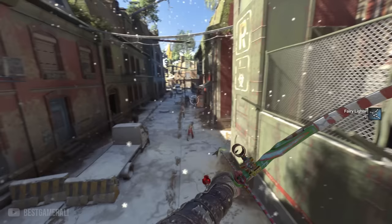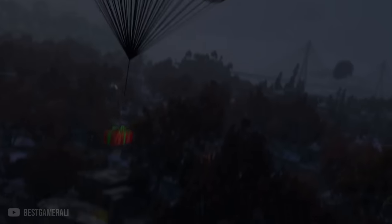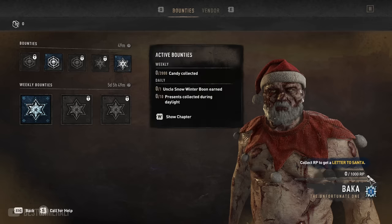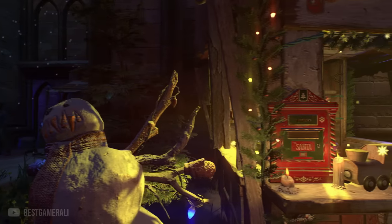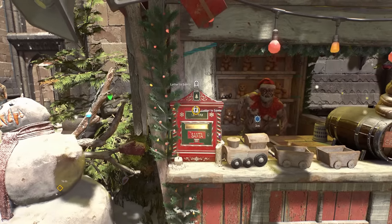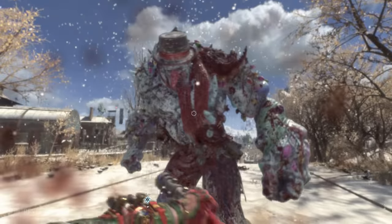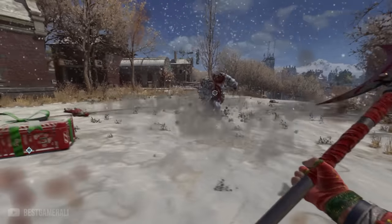Airdrops have also returned in Dying Light 2 specifically for the winter event - great news if you loved them from the first game. To get airdrops, complete missions for Bakka - the more missions you do, the higher your rank, and with every level up you get a letter to drop for Santa. Once you drop a letter, a plane will appear in the sky dropping an airdrop. But getting it won't be easy, as it's protected by Uncle Snow, and if you die fighting him the airdrop will be destroyed.